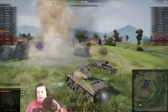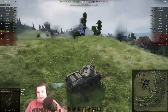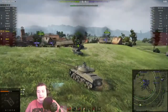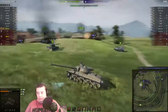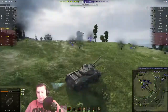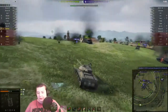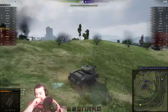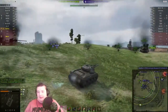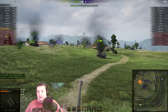The upside is the T-34 does not have the gun depression to shoot us over that ridge line, so we don't need to worry about that so much. The E-4, though, can definitely do it. Now the E-4 goes ahead and takes out our Panther 2 ally, who was a bit too far forward anyway. The Emil is trying to get a shot off, but the Emil is a one-shot so he doesn't want to go too hard or he's just going to dive for no reason.